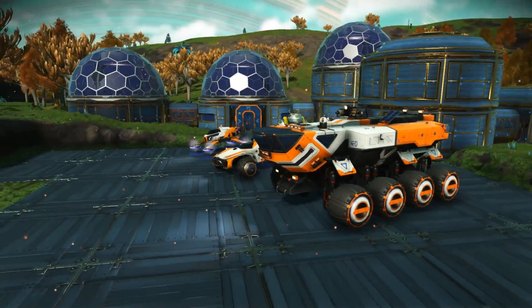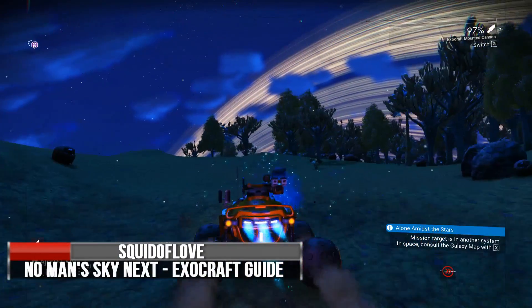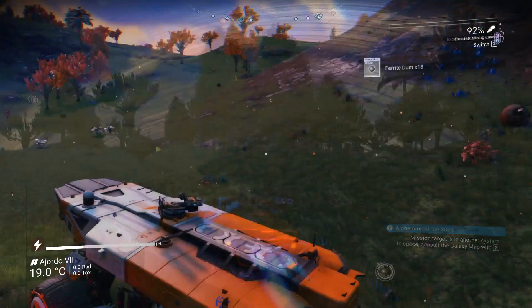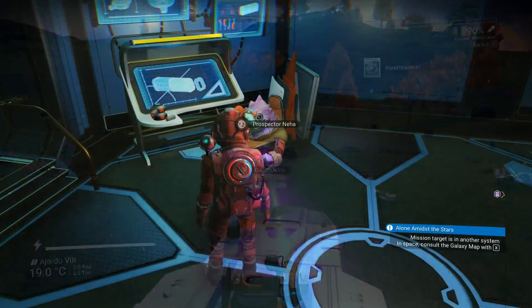At the moment there are only 3 available Exocrafts in the game: the Nomad, the Roamer, and the Colossus. Each one has its own distinct design and look that can fulfill a specific role in planetary exploration and help you achieve your goals.